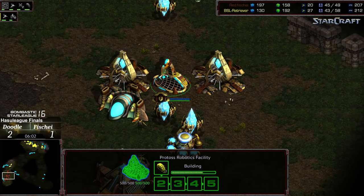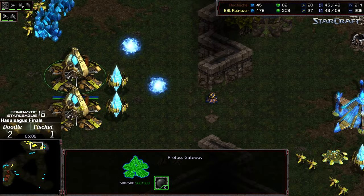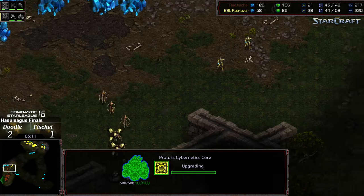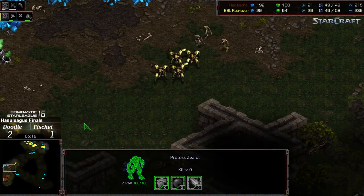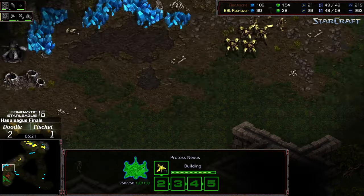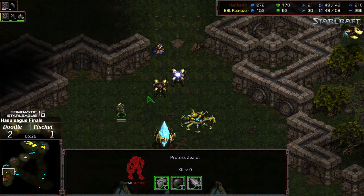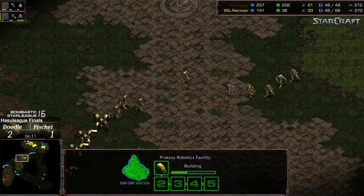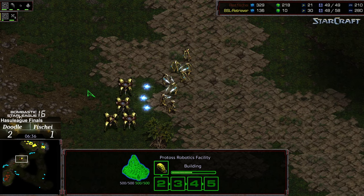Range upgrading. First Reaver nearly on the way. Doodle with a massive worker count is getting two more additional gateways down. Has range just now starting himself. Fisheye moving out, is going to evict those zealots away. However, Doodle might not realize that this is an incoming attack. Although he has one zealot pocketed — does he see the shuttle? I think he sees the shuttle on that edge, potentially. And definitely saw the robotics facility, re-engaging now with the zealots, maybe to buy himself some time on the low ground.